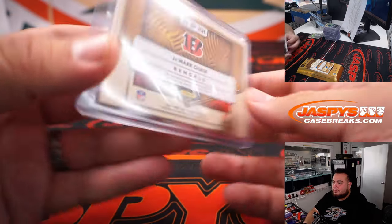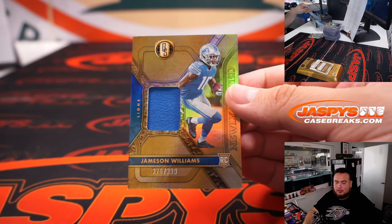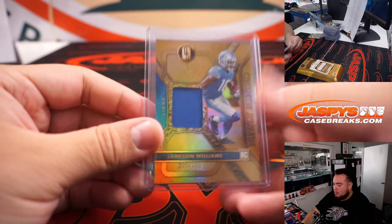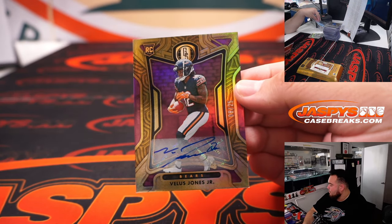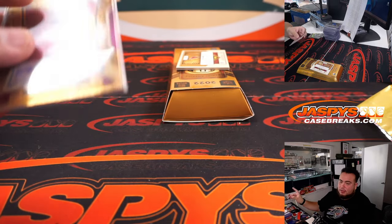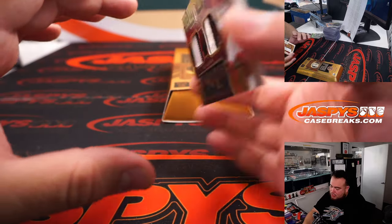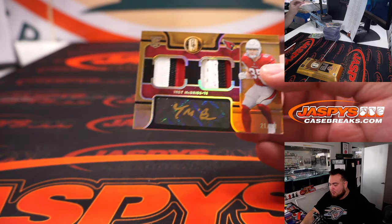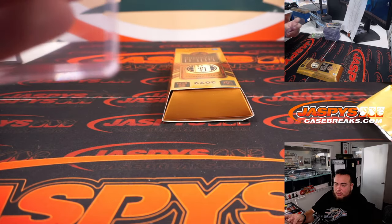For the Lions — Jameson Williams. Detroit going to Nicholas. Veles Jones Jr. to 25 — for the Bears going to Nico. And last one here is a Trey McBride — nice three-color patches out of 49 for the Cardinals. I believe he was our top tight end pick. And that's for the Cardinals going to Tim.